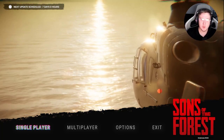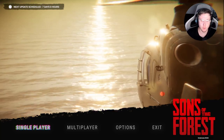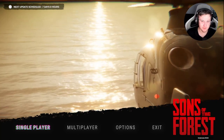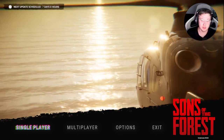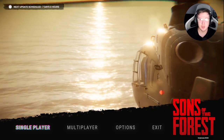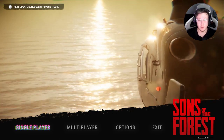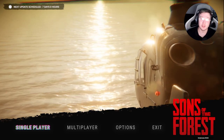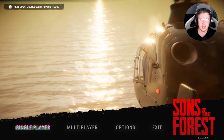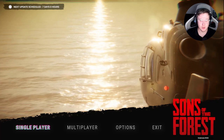Hello everybody and welcome to this next tutorial video where we're going to be looking for the shovel. A couple of prerequisites to this particular mission: you are going to need the rebreather and you are going to need the rope gun. If you haven't got those two items yet, be sure to check out the previous videos to find out where they are. The shovel is essential for finding items such as the shotgun, various secrets, maintenance hatches, and key cards — so it's a key item for the game.